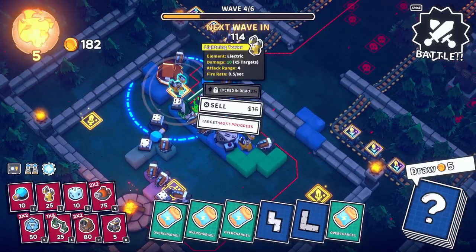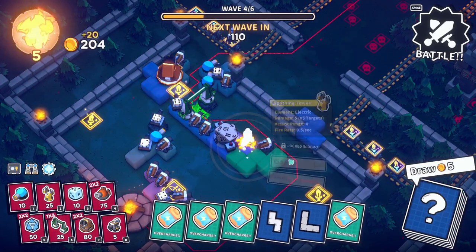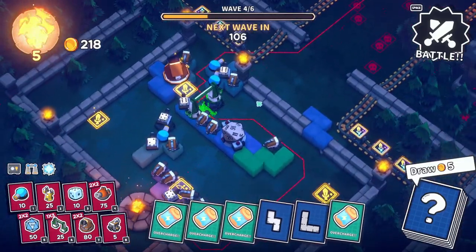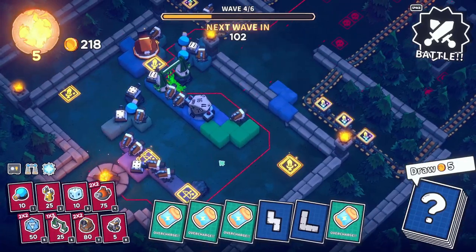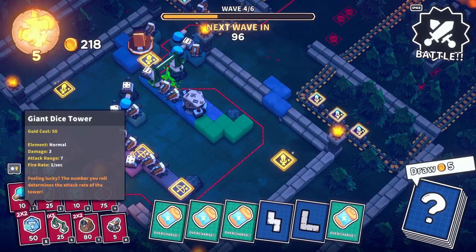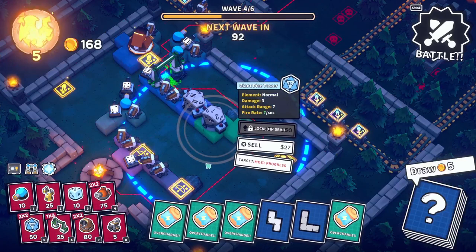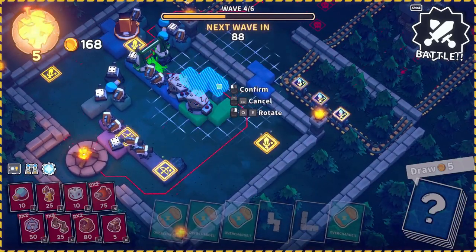I wasn't actually paying attention to what towers transformed — whoopsie. So this one I can get extra money from. This one sells for 20. Anything else that transformed I'm fine keeping just for the damage. So now I've made some space here. I'll sell this. I just wanted to put another dice tower here. That's seven — not great, but there's a good chance it'll transform at some point in the round.